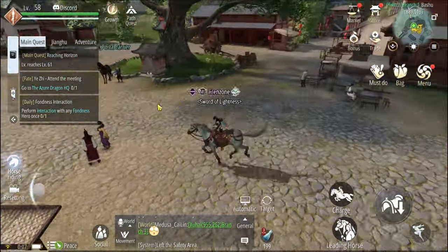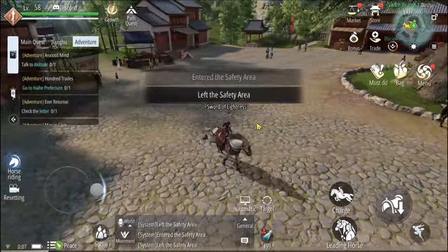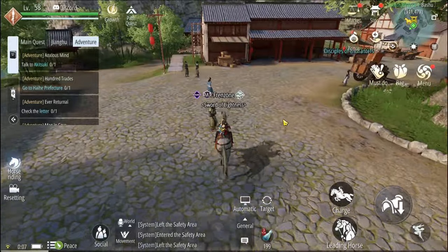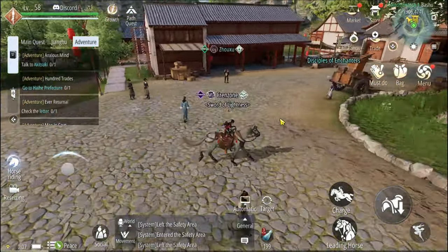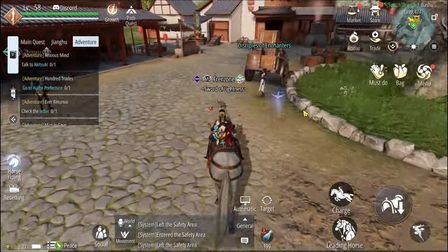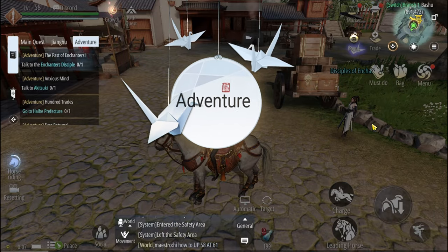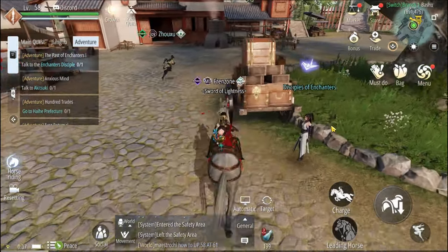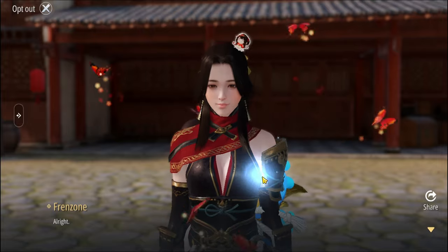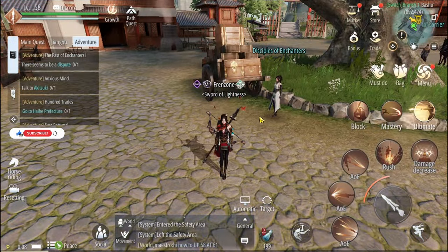Now let's quickly cover adventures. If you look closely at the map you will notice something pop up — a paper crane. It is actually an adventure, so if you follow the paper crane you unlock an adventure with an NPC. Make sure you do not miss these kinds of things — these are hidden stories that will give you great rewards in the open world.